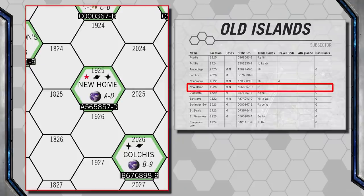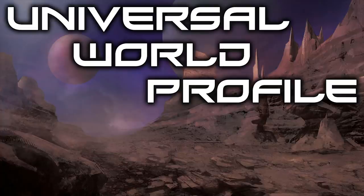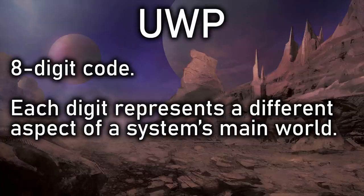Looking at the map as well as the sub-sector key, we can see several things. First is the name, the hex number, which parsec it appears in — number 1925 — we see that it has both a military and naval base, and one or more gas giant planets, which will be handy for refueling. But the most useful thing is this eight-digit alphanumeric number, called the Universal World Profile, or UWP for short. Each digit tells us a different aspect about the main world of that system.